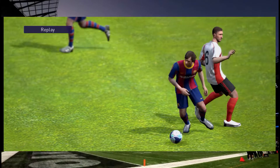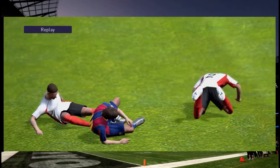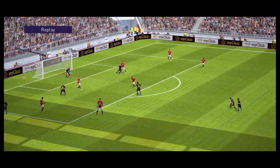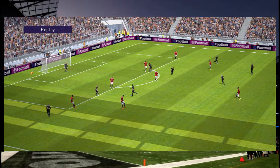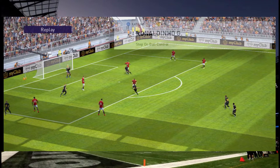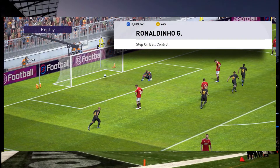Both these skills are very effective and help you in winning a lot of fouls. Finally, we will learn the Samba dance — this was difficult for me. This works for both the legend and iconic versions of Ronaldinho. The most important skill you must have to do the dance is the step on ball control.